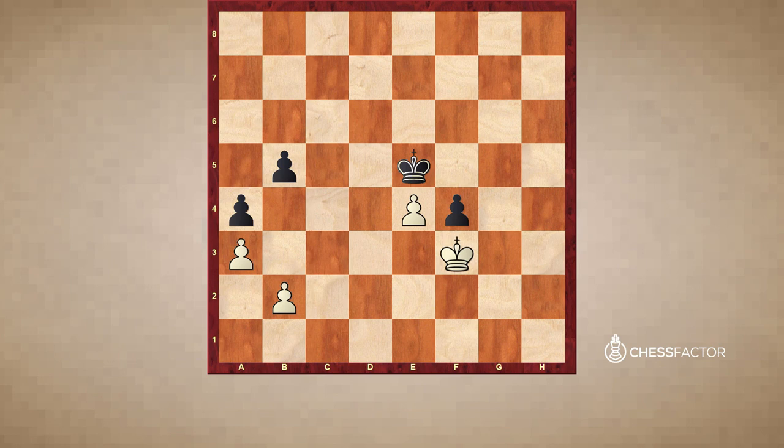So as you can see, sometimes you can play these Carlsbad structures in a very interesting way — with the idea of attacking on the kingside, or with the idea of expanding in the center, or combining both ideas. It's not all just about the minority attack and the Pillsbury attack. There are a lot of other interesting ideas for white. In the next couple of videos, we're going to be seeing examples where black fights back and shows his own ideas in Carlsbad structures. I hope you guys enjoyed this video. Until next time, this is Grandmaster Alexander Lenderman signing off. Take care.